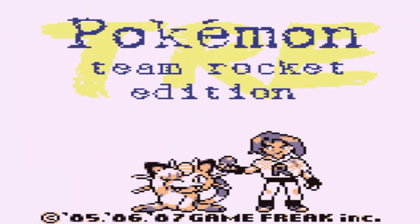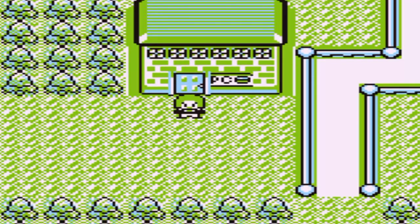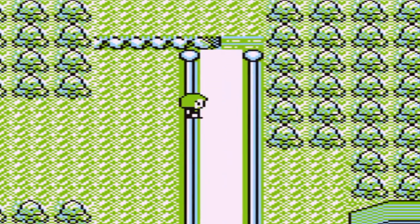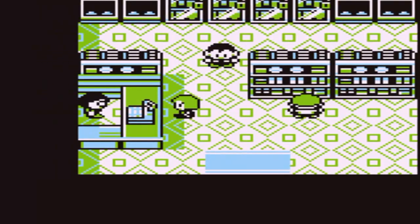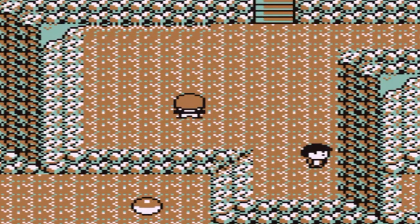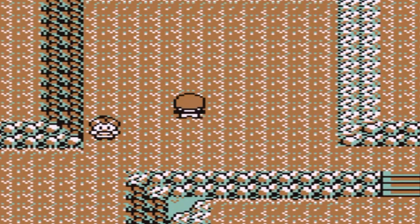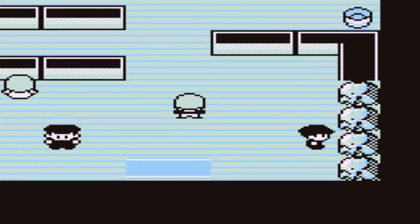For the Game Boy, I have one ROM hack: Pokémon Team Rocket Edition. Here you start as James from Team Rocket, and Giovanni gives you your first Pokémon. You can choose Koffing, Meowth, or Ekans. Your rival in this game is of course Jessie. The overworld is also completely different — you don't play in a famous region like Kanto.